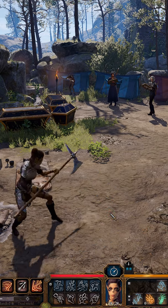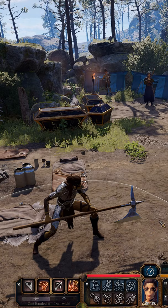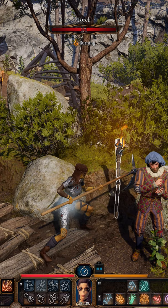So, you got yourself a Halberd. The Halberd does 1d10 slashing. It has a range of about 8.3 feet. It weighs about 5 pounds and is considered dippable like most weapons in Baldur's Gate 3. Currently, this will add a d4 fire damage to your weapon.